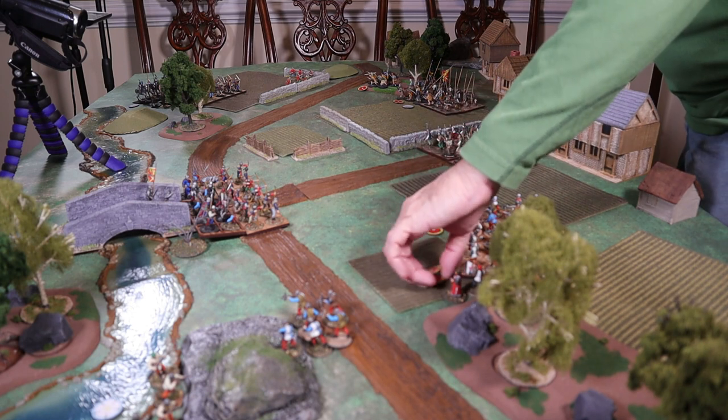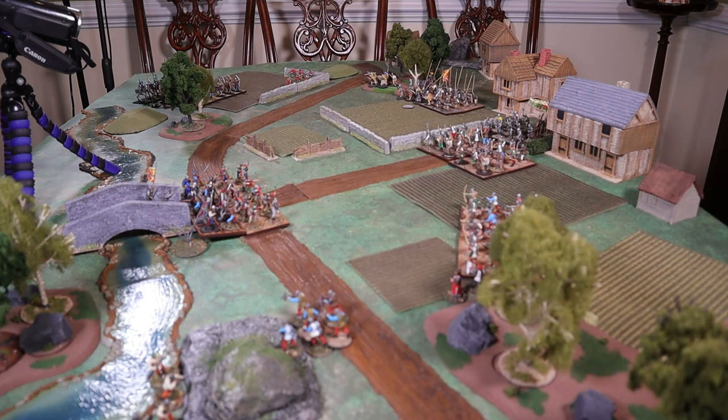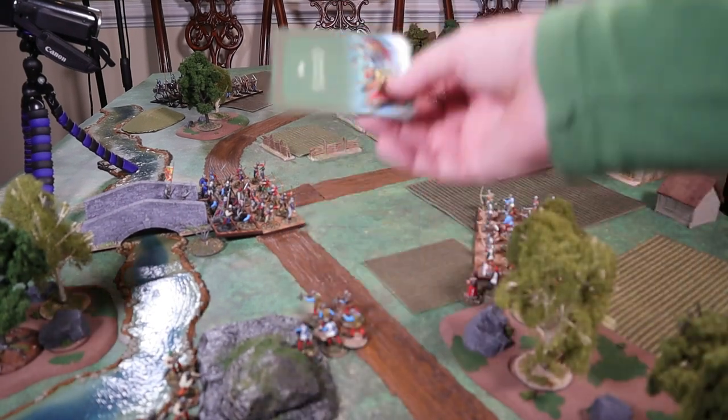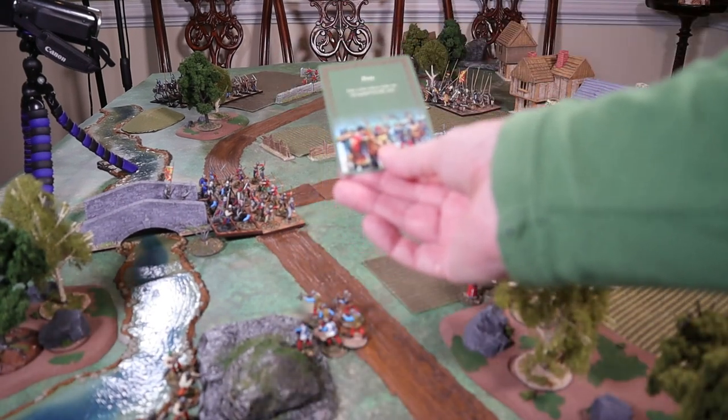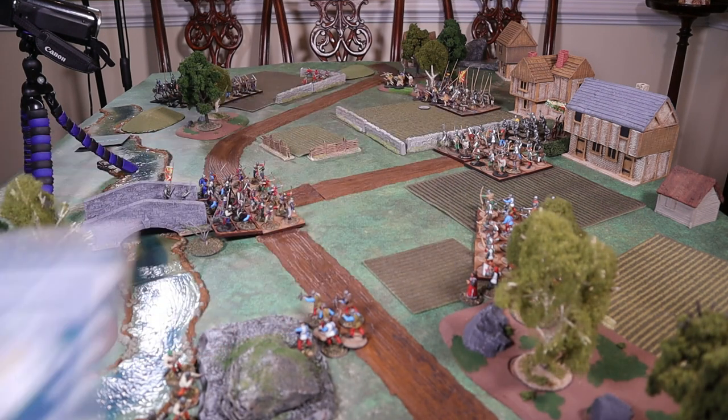There's no morale rolls that have to be made here. So, turn two. The very first card is a bonus card, so we'll roll off again. Again it's the Yorks and they get Perk — take one free action with an unengaged friendly unit. I'm going to keep that this time. Walter Devereaux.